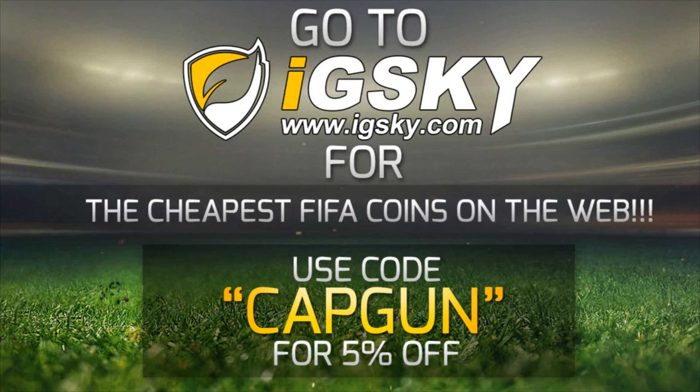For the cheapest coins on the web, go and check out igsky.com. Their link will be down in the description, and use code CAPGUN for a discount at checkout.